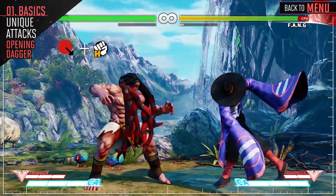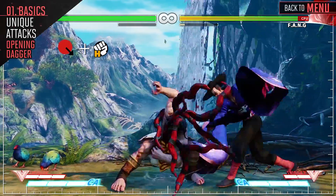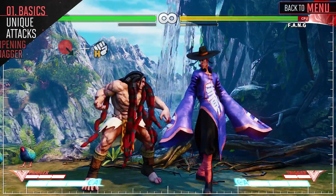This is Necalli's overhead attack. The opponent must block high, or else they will take a good bit of damage. This can also score a crush counter, opening up combo potential.